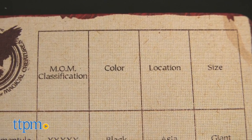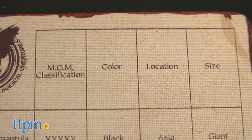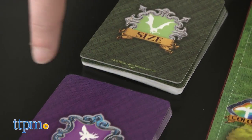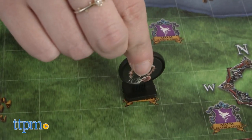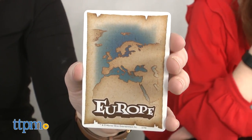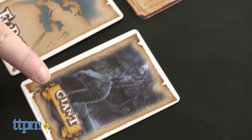Beast clue card categories include Mom Classification, Color, Location, and Size. Keep them organized as such in front of you, and note that it can benefit you to collect multiple types of a category in order to safeguard your cards from another player. As you play, also reference your Ministry of Magic clue chart to help ID which beasts you have gathered clues for.